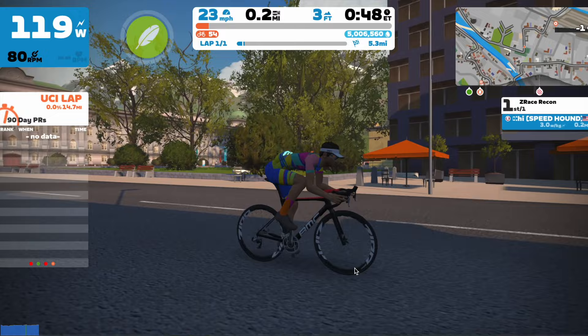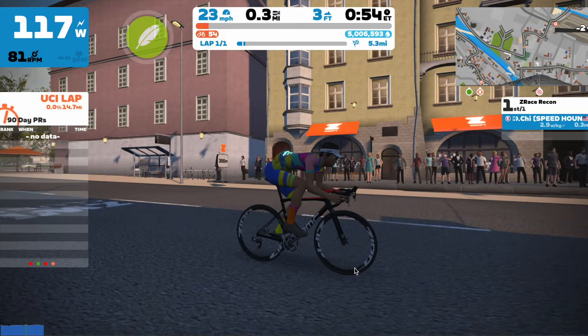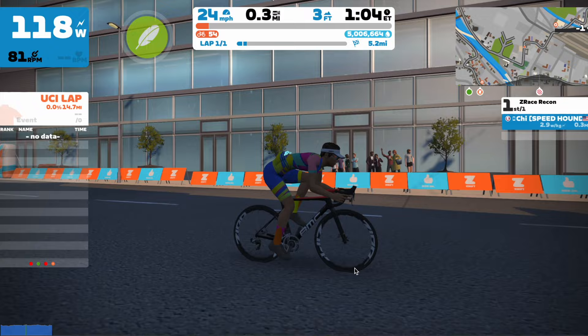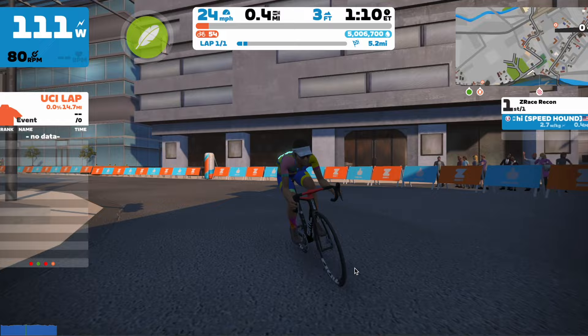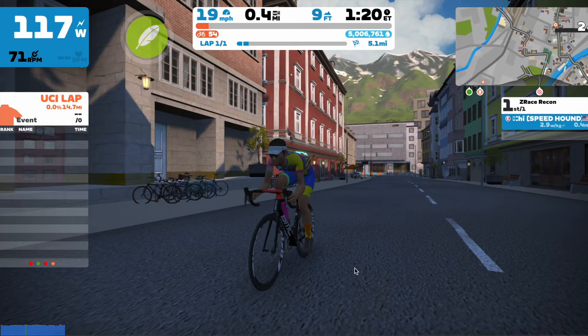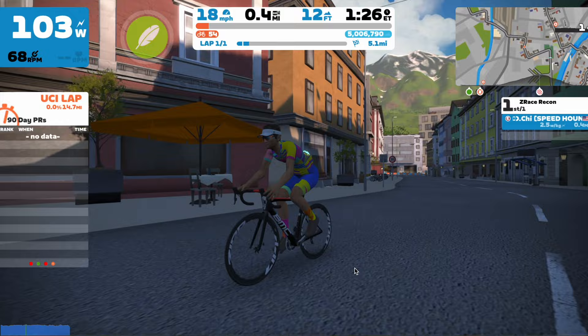There are going to be three power-ups in play as usual: the aero boost, truck boost, and featherweight. The aero boost is likely going to be the most useful in the finishing sprint and the standard sprint, but the featherweight will be very useful for the leg snapper climb. In terms of FAL and FTS segments, categories A and B have four of the Innsbruck sprint and four of the leg snapper KOM, while C and D will have three of each — so quite a few points up for grabs.